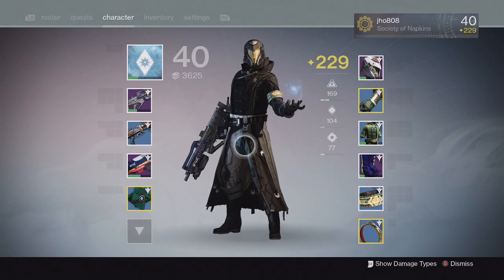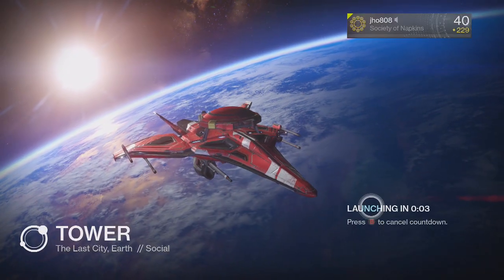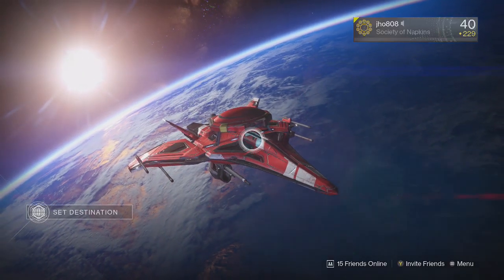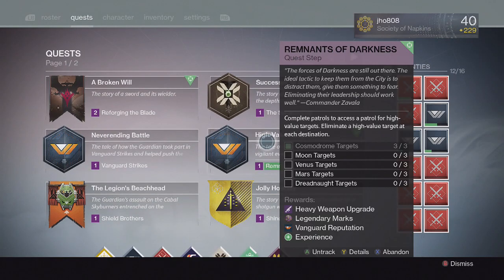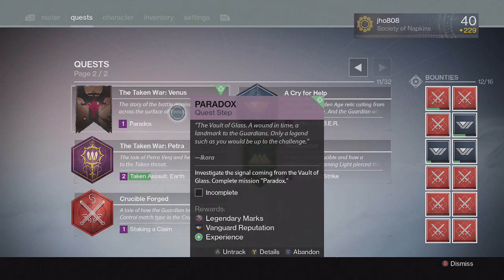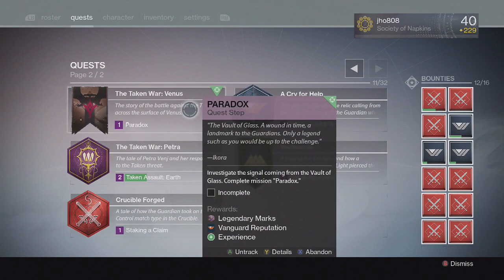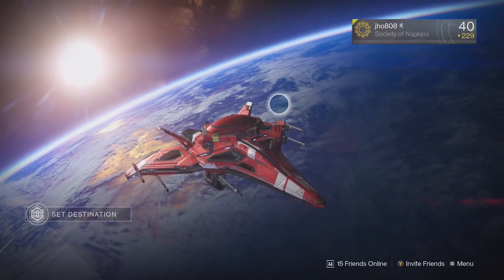Those are the ways to gain Legendary Marks, and once we acquire them we can head to Tower vendors to purchase higher level gear. Also, some quests reward Legendary Marks as well — for example, one of my quests here has Legendary Marks in the reward section, and this Taken War quest step also yields some Legendary Marks in the reward section.